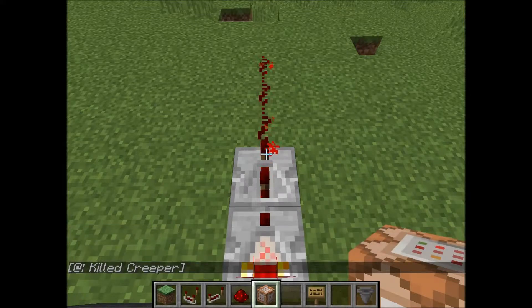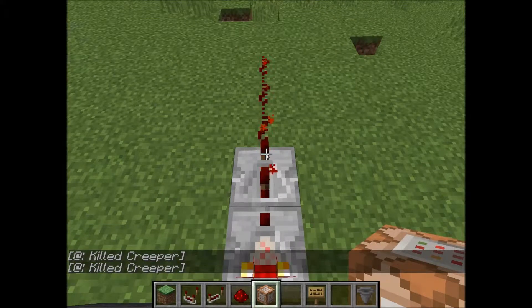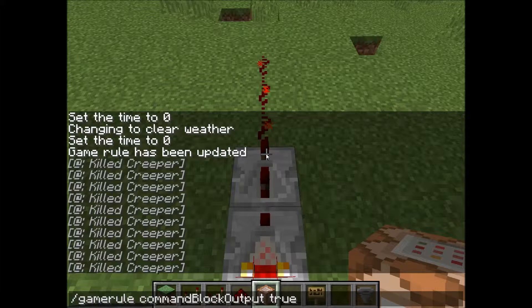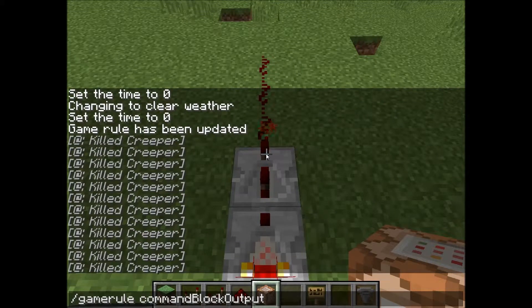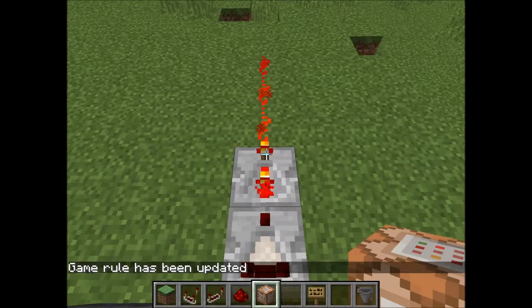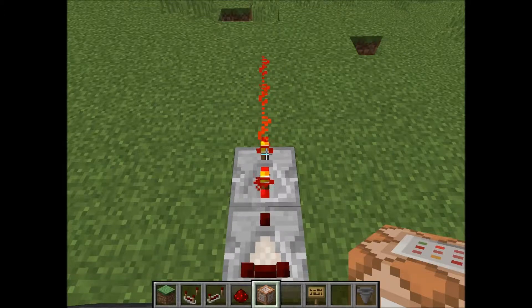You can see it's spamming my screen right away because I have other command blocks on the server executing commands. If you don't want that spamming on your screen while working on the server, type '/gamerule commandBlockOutput false'. That switches the spamming off. It still shows on the server console, but it won't appear on any normal player screens — only opped players get spammed when command block output is set to true.